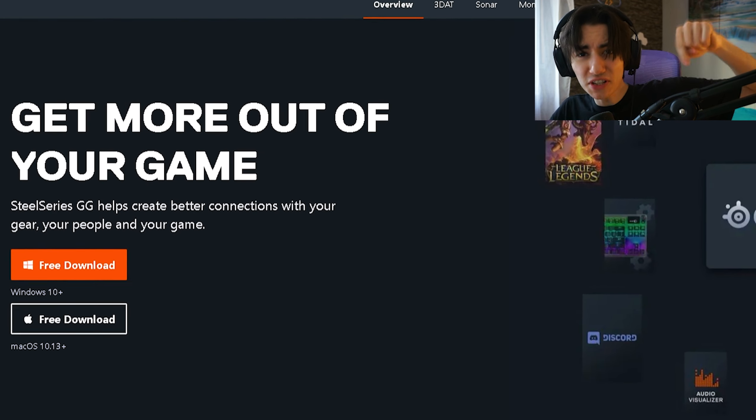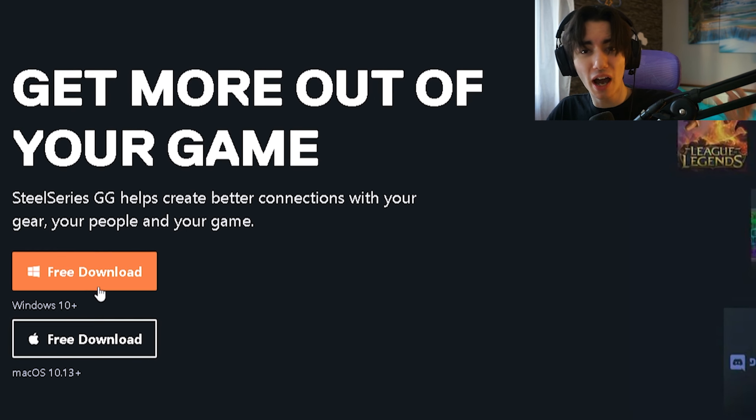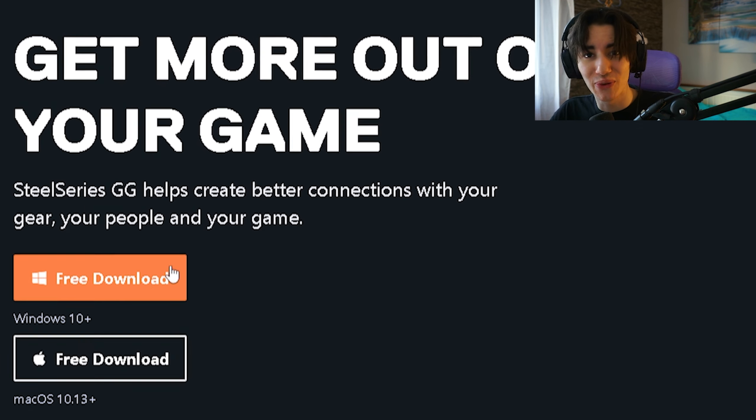There are new settings for your Apex Pro to make it 10 times faster. First, go to the official website because there's a brand new update for your SteelSeries GG software.